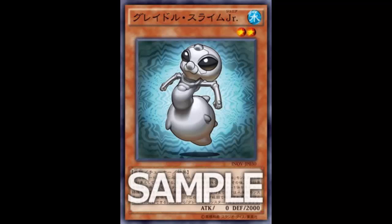We got this new card: Gradle Slime Junior. He's cute in an ugly way - he has qualities that make him cute like the big eyes, but he's still a weird gelatinous alien thing. He is also a tuner, and of course Gradle Slime Junior is related to Gradle Slime.